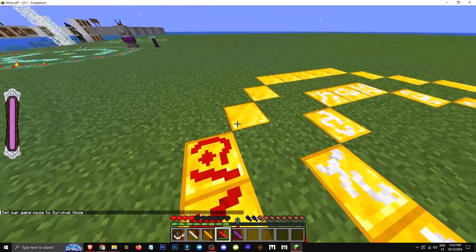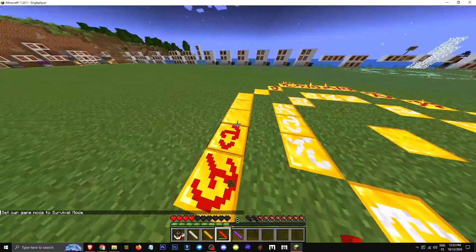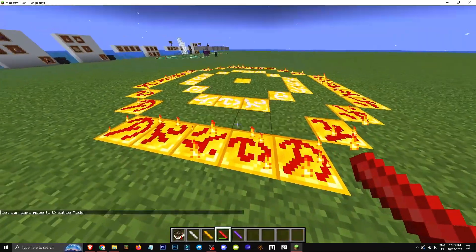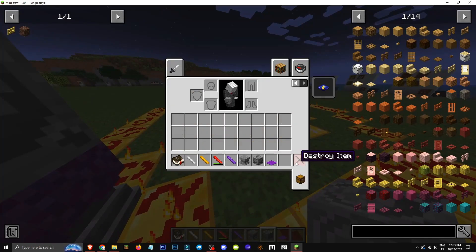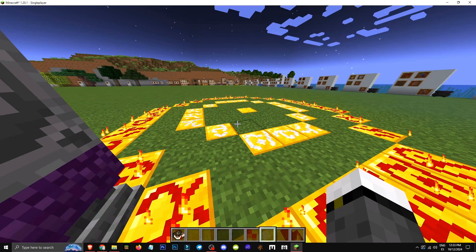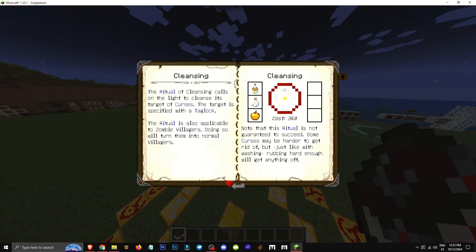An important question: does chalk run out? Yes, it does. Also, performing rituals requires magic — I cheated and used the blessed stone for infinite magic, but you'll need to farm it yourself. I have a video explaining how to get magic. It costs 300 magic to perform the ritual.